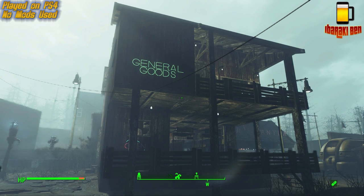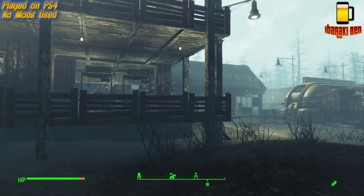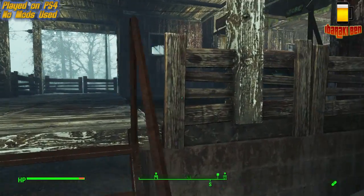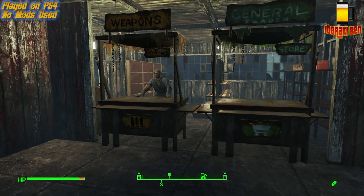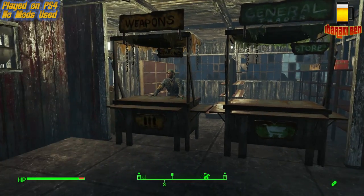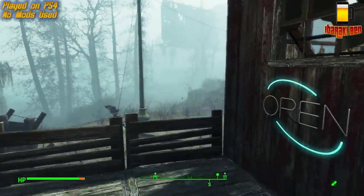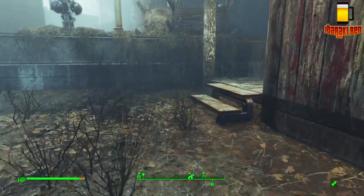Hey there guys, I was asked to make a general goods store with an upstairs apartment, so this is what I made. Basically if you move through, you've got the store area — weapons and general trader — and then you can't actually get in there from around here; you do have to go around the back.